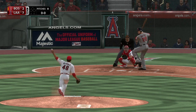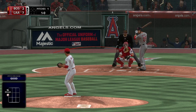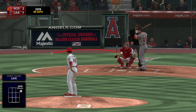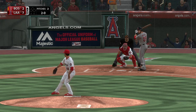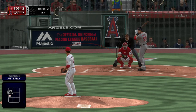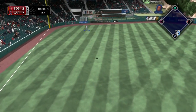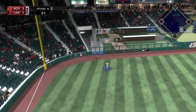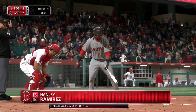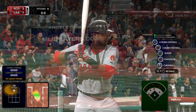From the stretch, missed with a slider — a backdoor breaking ball just missed right there. It's such an effective pitch if you can hit the corner with it, but no dice this time. The 2-0 is laid off but in there for strike one. Here's a shot to left field and deep — look at this — and this one is gone! A home run!